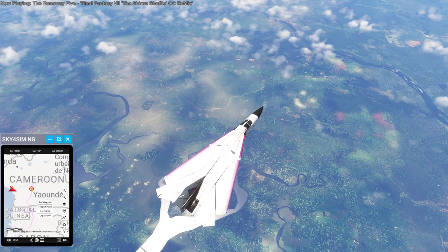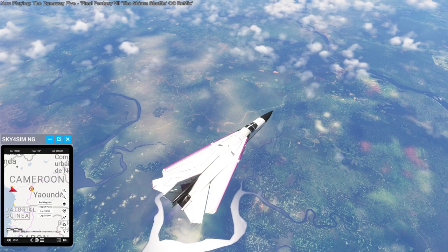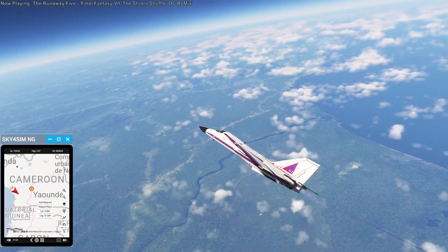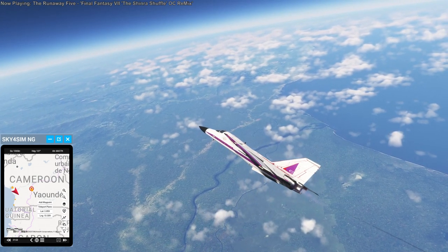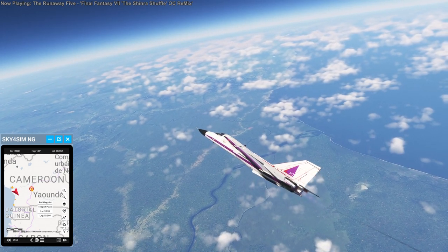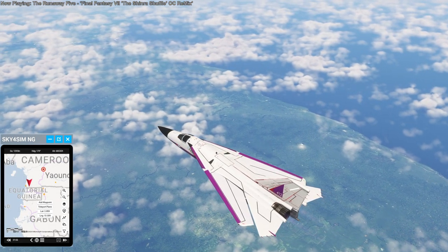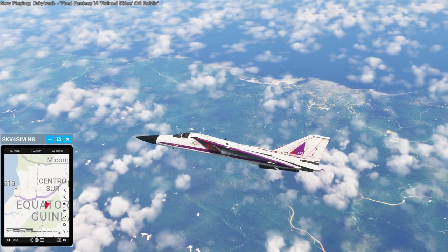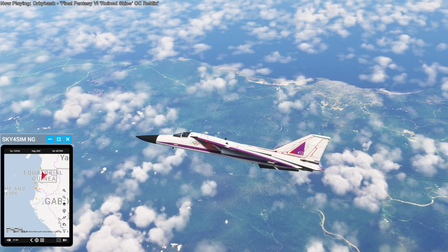Unless maybe the internet wasn't working quite right, but I think this is what it is — just blurry textures. Interesting, because other places like Somalia, which aren't easily accessible by aerial photography, still have better results. Anyway, Cameroon hopefully will get improvements. As I make the turn towards Equatorial Guinea, I first get that little rectangular country right at the equator in Africa, making sure to fly over it.